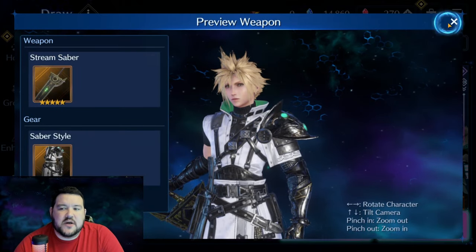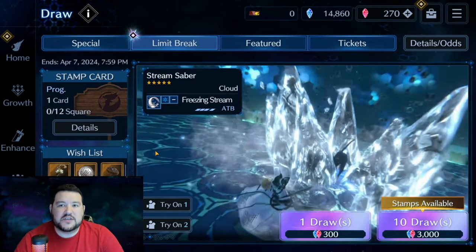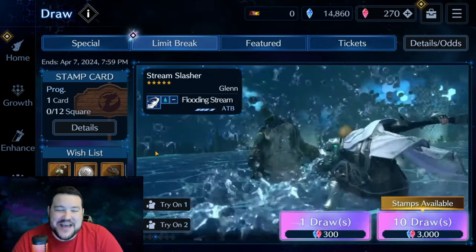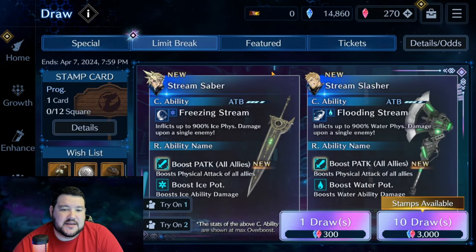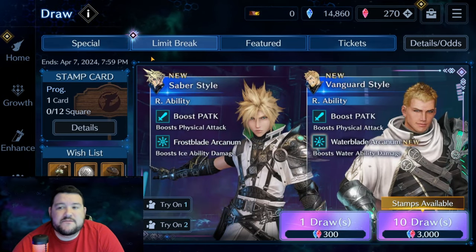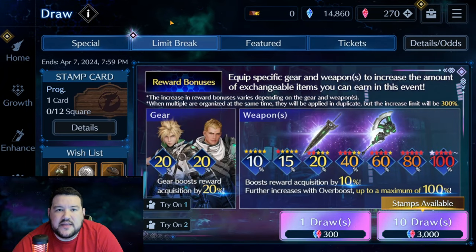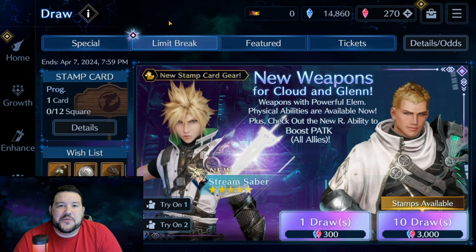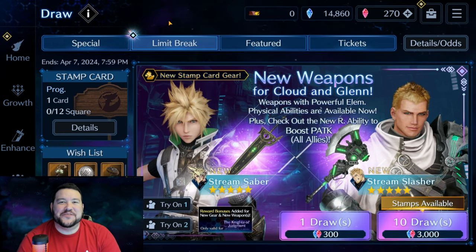That's all my thoughts. Let me know: did you see that shop pack — I was vindicated by the notice, but was anyone able to actually buy it? Also let me know what you think about these weapons, where you're going to be pulling, whether you're going to wait, and what you expect to come in the future. I think the second part of this event starts around March 20th, so very excited to see what's going on. Subscribe for future content if you're not already — I appreciate each and every one of your support. Thanks!